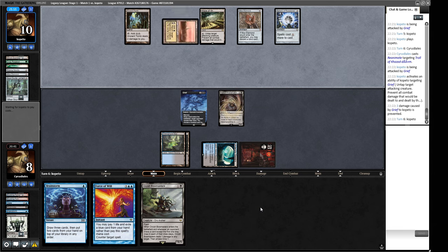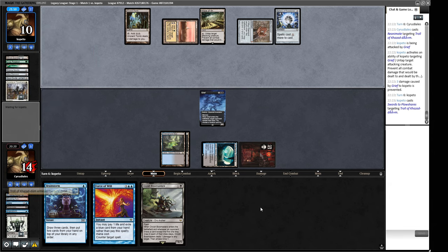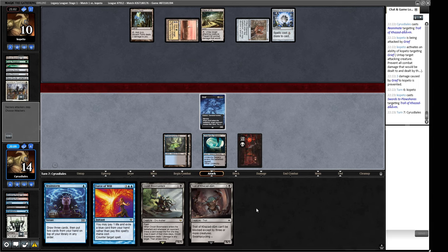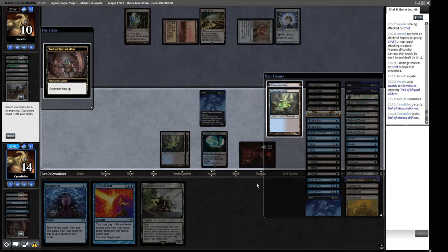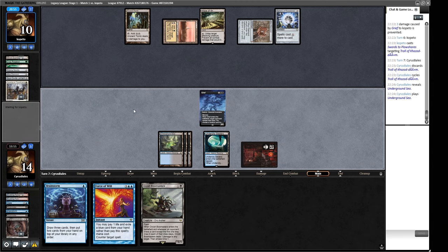We attack with our creature — they'll use the Maze — and we've got a three-turn clock because Bowmasters can deal the extra ping we need. We can deploy Bowmasters next turn and still hold up Force of Will, so I like our spot. Our opponent hasn't helped themselves too much. Do I counter the next spell? If we counter it we're exposed to Force of Will. Bowmasters representing two damage a turn — I think we have to just say okay to that. We can cycle the Troll to get more lands so we're more able to multi-spell. Not really worried about that life.